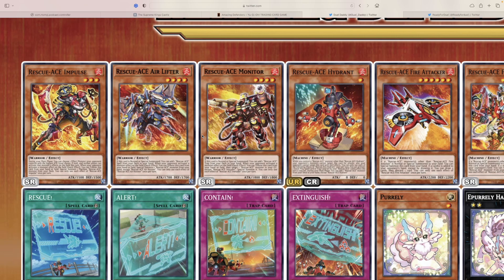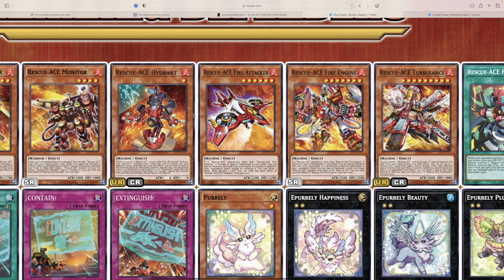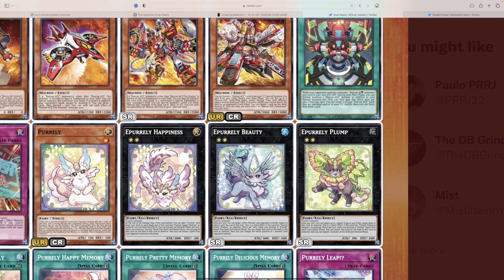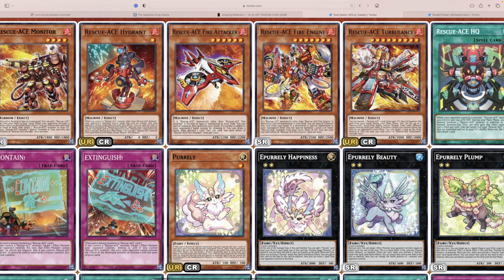Rescue Ace Airlifter, Rescue Ace Monitor, and Rescue Ace Impulse are all Warrior type — that's interesting. So it's a mix of Warrior and Machine, but they're all Fire attribute. I guess that's cool. This archetype is probably the coolest one in the set, but that's not saying much.